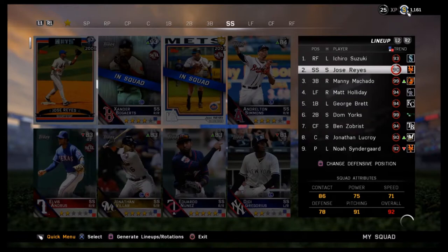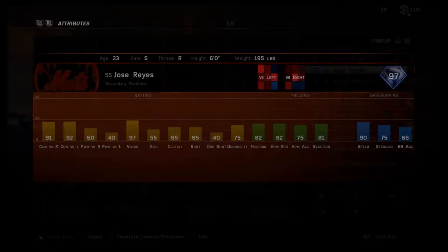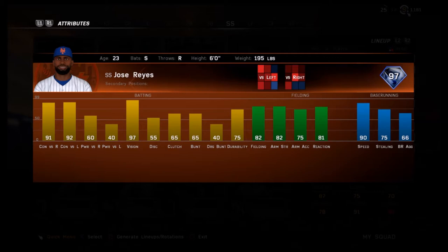I am going to be hitting him number two behind Ichiro because he has a little bit more power. I don't know, we'll see how it goes in this game, but for now I think I will bat him in the number two spot. Here are his stats once again - 90 speed. Now the rookie did have 99 speed and 99 stealing, but still this is one of the fastest shortstops in the game.